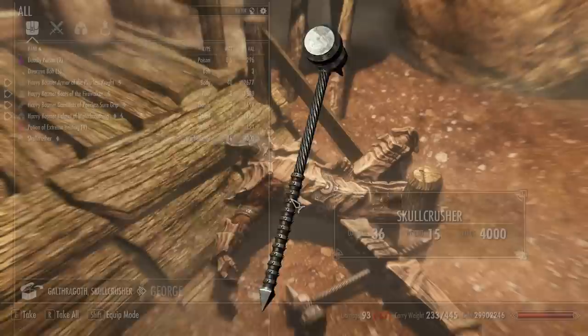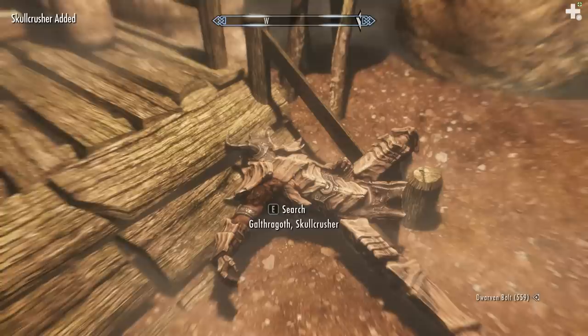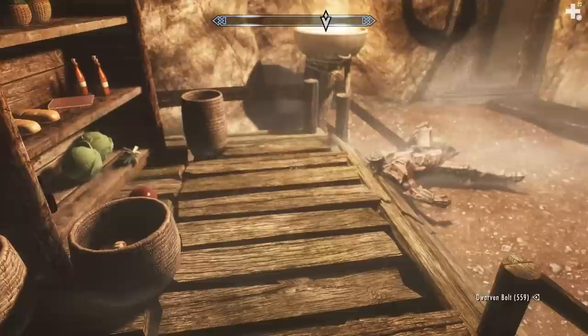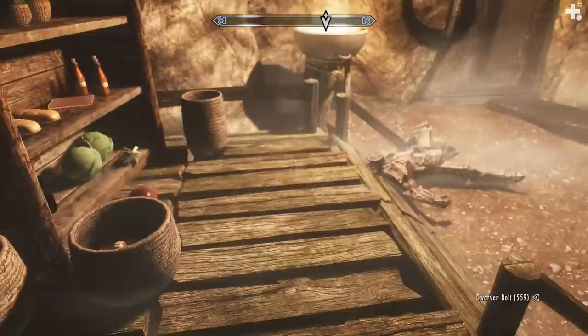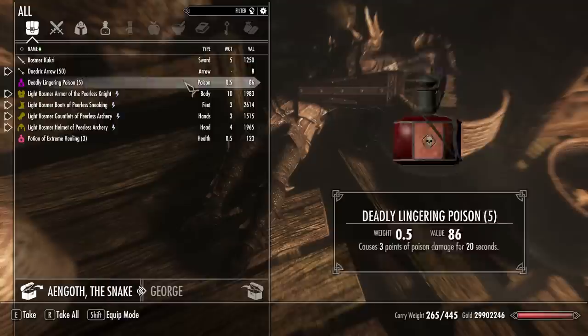Let's take that, obviously. It's two-handed because it is a warhammer. You did have the option in the previous mod, Artifacts of Boethia, to choose if you wanted a one-handed or two-handed sword for a gold brand. Aengoth's Bow — poisons the target for 30 points, chance to paralyze the target for 3 seconds, 42 damage, weight 15, value 6,000. The Bosmer Kukri — I'm not sure if I'm pronouncing that right.